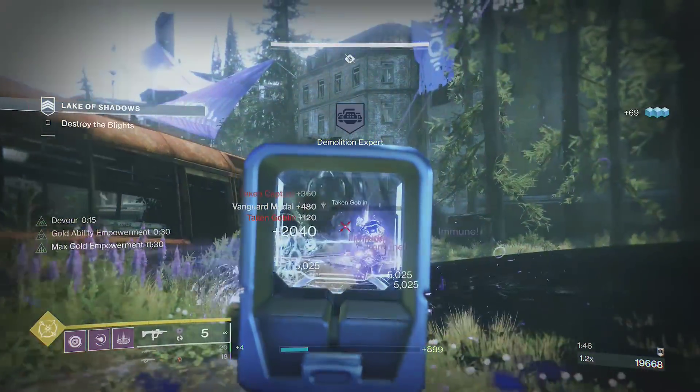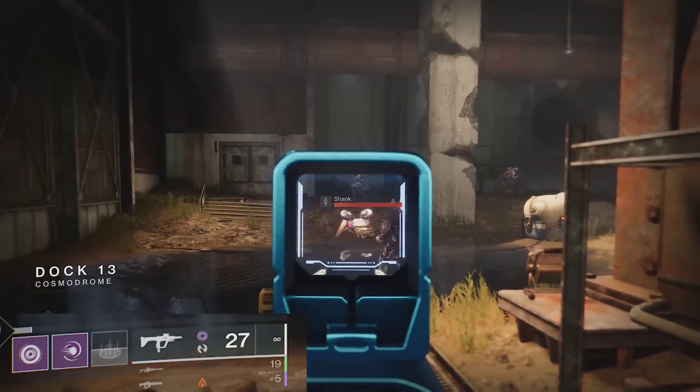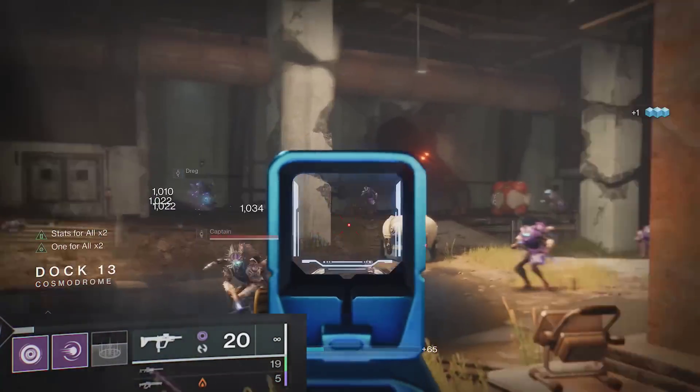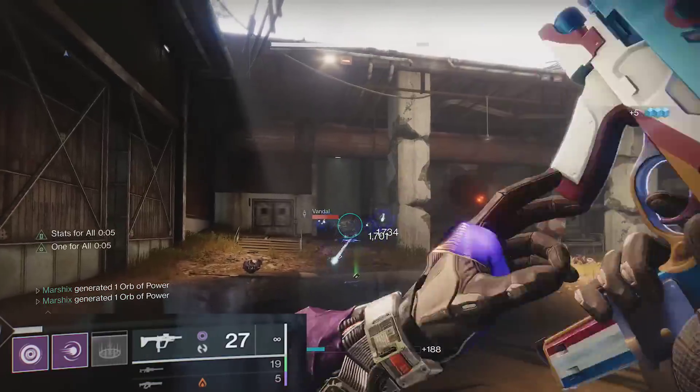The thing that makes this stand out from other SMGs is its unique origin trait. Classy Contender gives you class ability energy from kills with this weapon, somewhere between 5 and 10% per kill, which might not seem like much, but in practice, it basically cuts the cooldown in half.